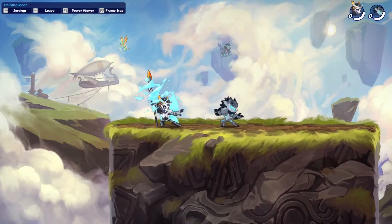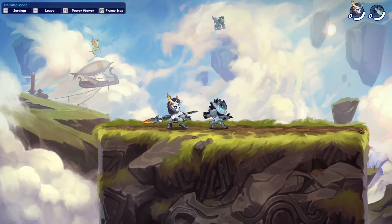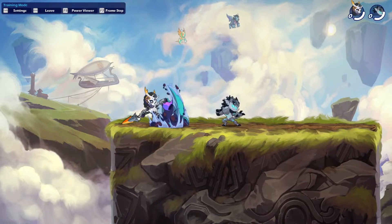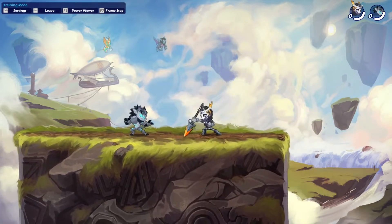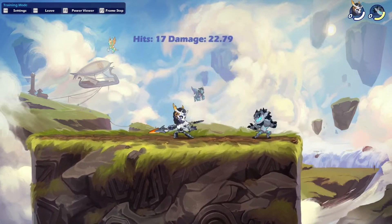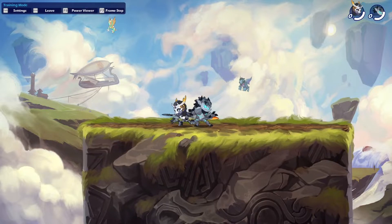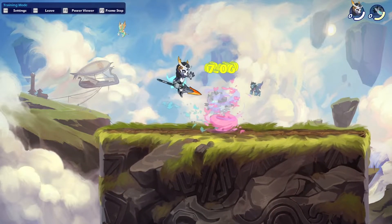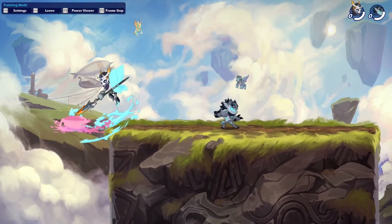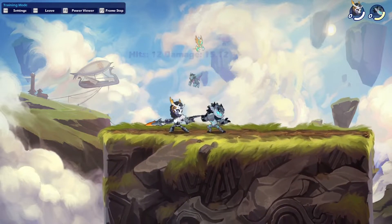Then the down signature, like this — you hit this downwards attack. The damage isn't great; it's kind of the same as the down signature with the greatsword. Decent for edge guarding, not too big of a hitbox, not too much damage, and not much knockback either, which is always kind of interesting.